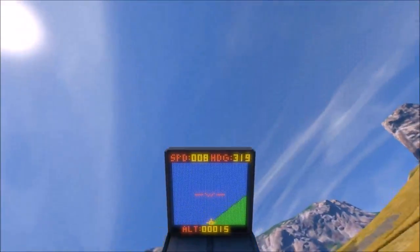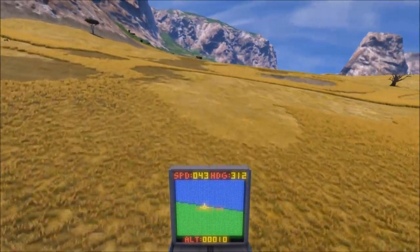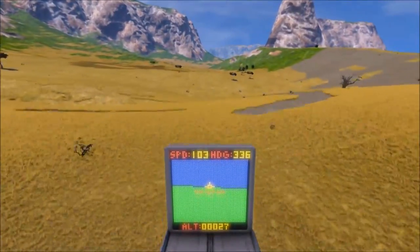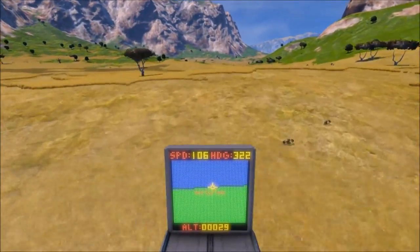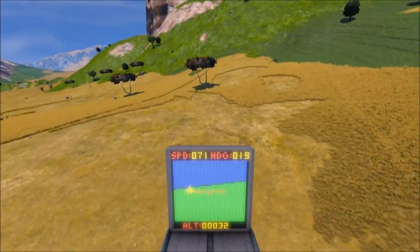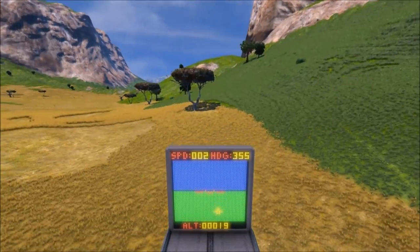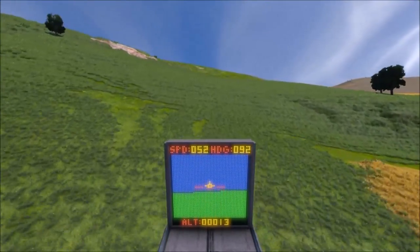What you're seeing now is the gravity alignment script taking effect, so it's definitely not perfect. It could be turned off if you really wanted to. But the real point of this is just seeing how well it handles the terrain. And without me hitting anything, the alignment script puts us back where we need to be.